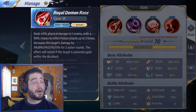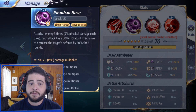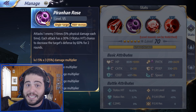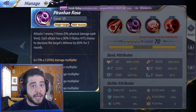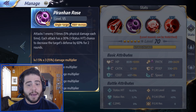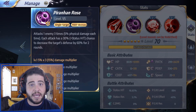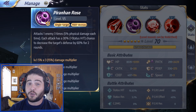On the second skill we have Piranha Rose, which attacks the enemy 3 times, 5% physical damage each time. Each attack has a 30% plus status hit chance to decrease the target's defense by 60%. Now, 60% defense decrease is no joke — that's a lot of extra damage you're going to be doing in the next round. It's also a fairly high proc rate at 30%, and if you manage to get some status hit in there with some Cosmo, that could go up to 50 or 60. Because you attack 3 times, there's a pretty good chance you're going to land that defense break, and that's 60% damage increase next turn.